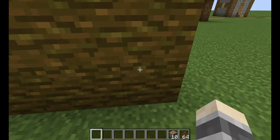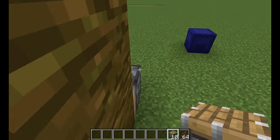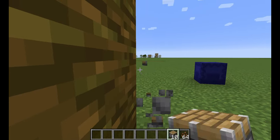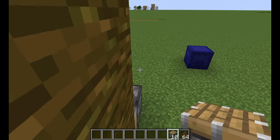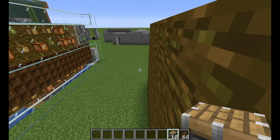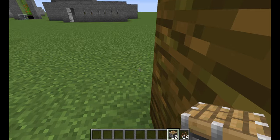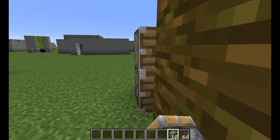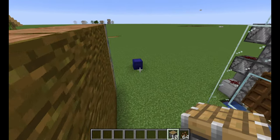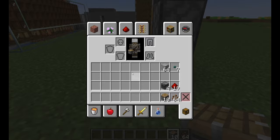First up we place the pistons. On this end we're going to have five — one, two, three, four, five. Then at the other end you leave a gap because we're going to be pushing these into there — one, two, three, four, five.